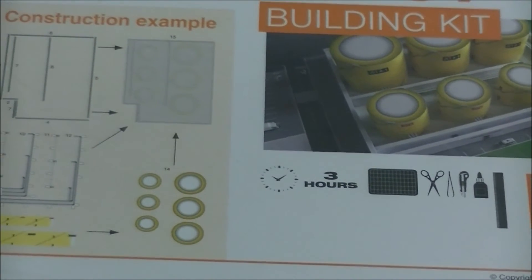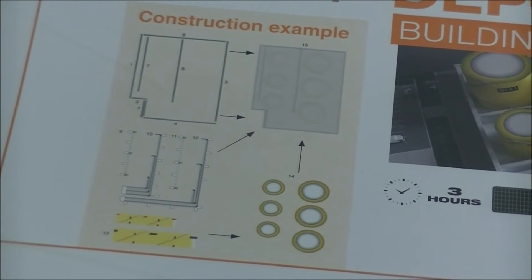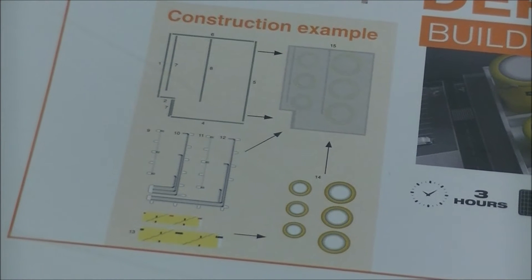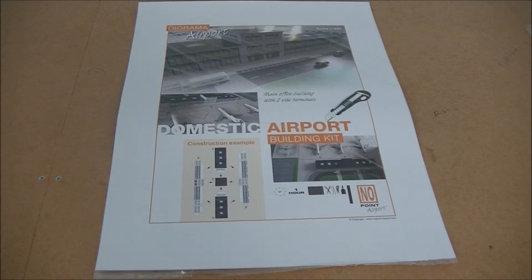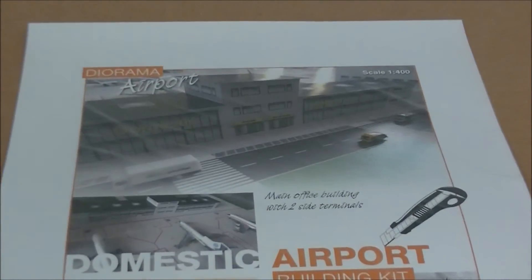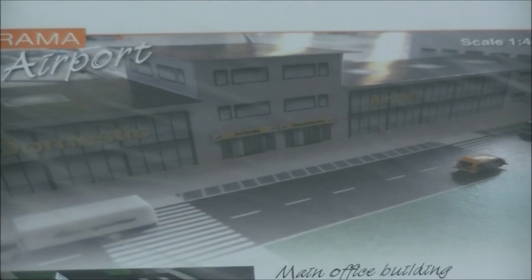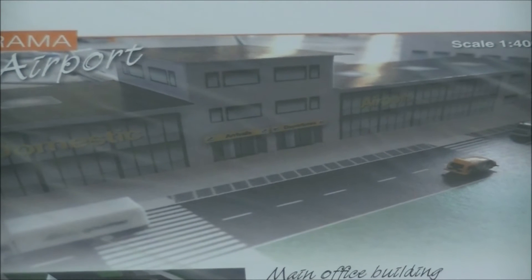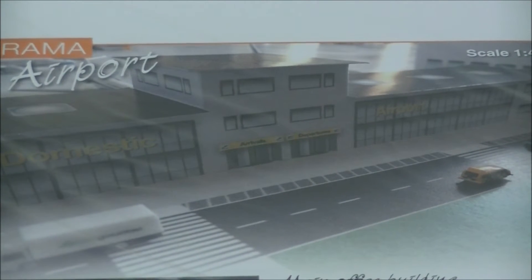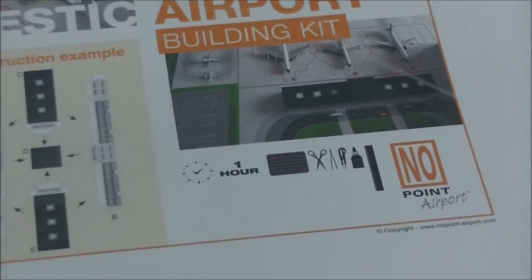I'm really looking forward to seeing what this turns out like, because we didn't have any of these in our old airport. They've also got a domestic airport terminal kit. However, we'll unlikely use this as a domestic terminal, as the domestic terminal will be part of the main terminal. So this will probably be used for office spaces — that's probably what I'll designate it for. And this will take one hour to build, so not too long.